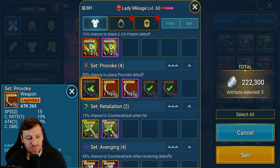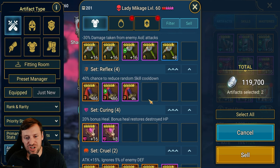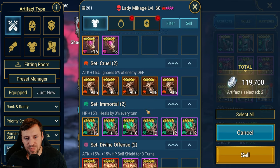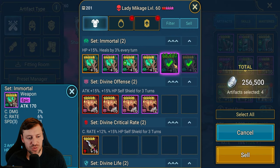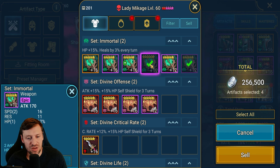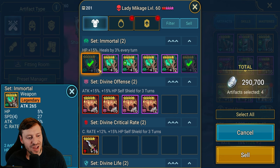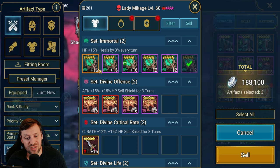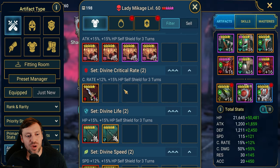If these just had accuracy on them they would be good, but obviously they don't, so just keeping those three pieces. This one gets away because it's a double roll in speed with kind of nice substats — it just means we can squeeze some extra damage out. I just want to try to do this as quickly as possible so you guys get a good idea of what we should be keeping. That's a very nice piece.